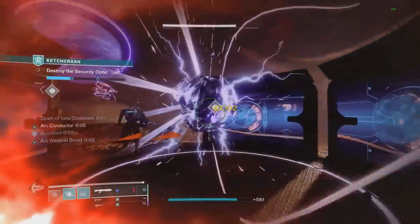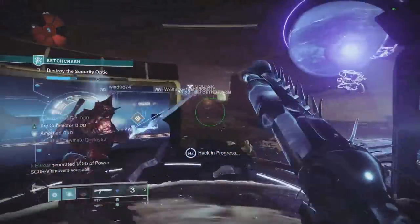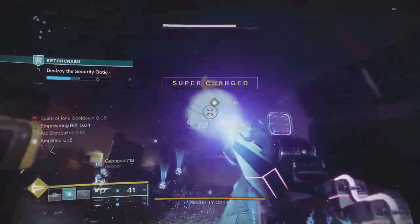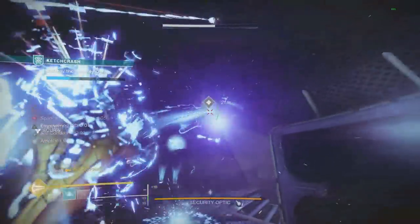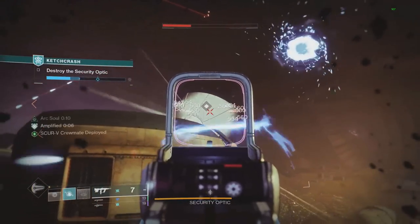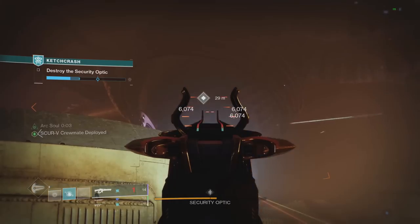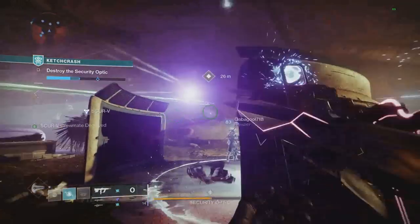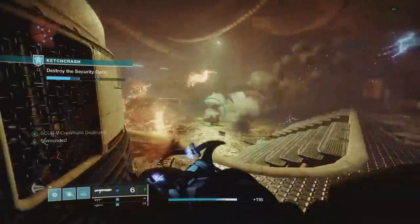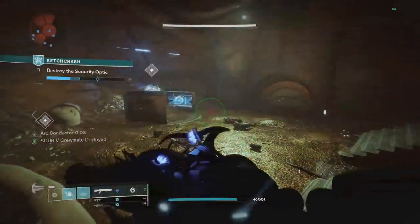Even though this has by far the best numbers in the game for any special — right up there with the best power weapons — it is somewhat situational. In situations where you can proc Surrounded it'll be one of the best picks in the game, but where you can't it falls back to being a normal slug shotgun, which is still pretty good. That said, for general gameplay against majors, mini-bosses, and champions, it'll be very easy to have Surrounded procced with Surrounded Spec. Overall this is definitely one of the best shotguns in the game right now and 100% worth crafting once you get five red borders.